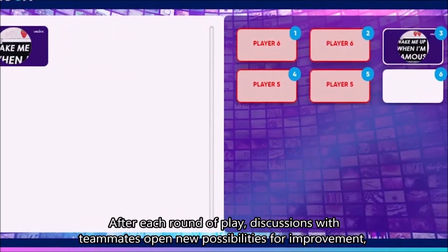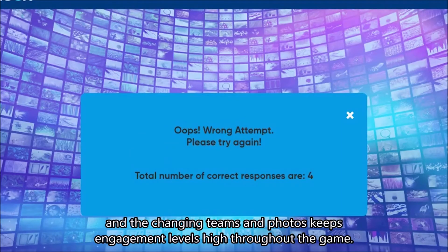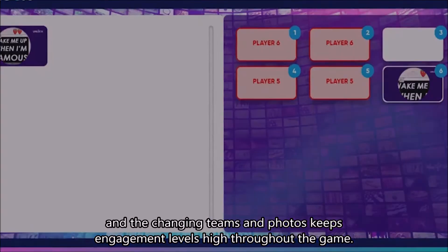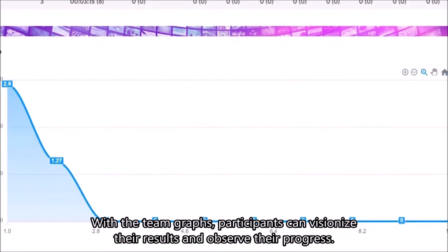What do participants experience during this activity? After each round of play, discussions with teammates open new possibilities for improvement, and the changing teams and photos keeps engagement levels high throughout the game. With the team graphs, participants can visualize their results and observe their progress.